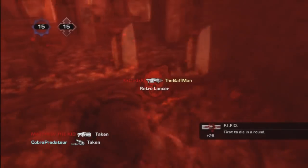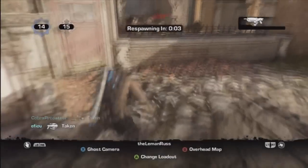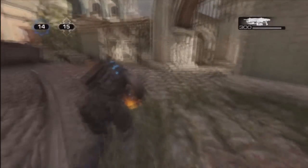Just a tip for when the full game comes out: don't run straight to the Boomshot, because unless your entire team is running straight to it, you're going to get killed — everyone is after that gun.